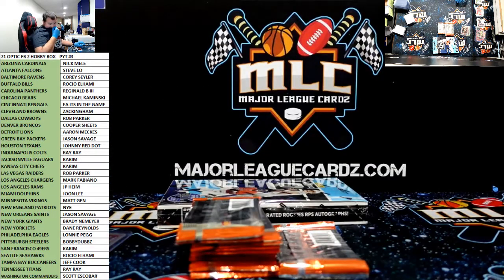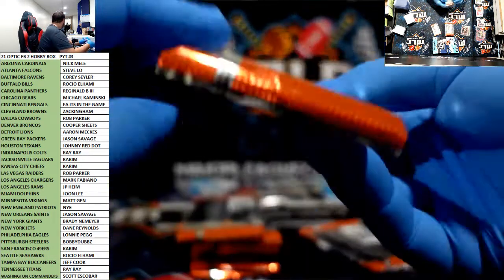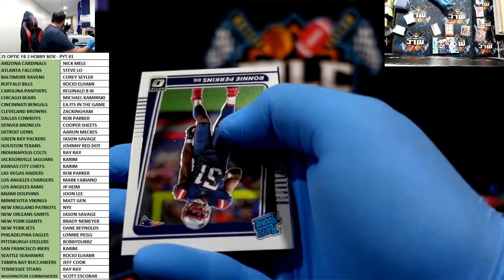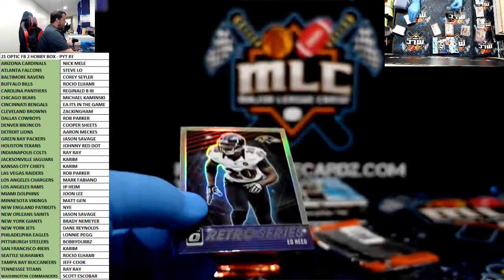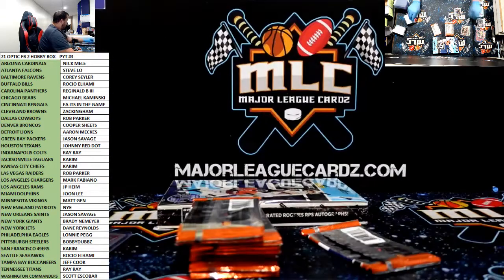The Legendary Logos are very sick. I think the 1-of-1 Brady was already pulled from that too — it was the bow tie one. Eagles again — Ed Reed Retro Series holo. Gifted, gifted.